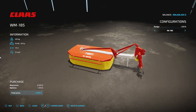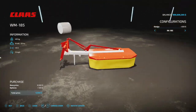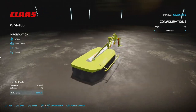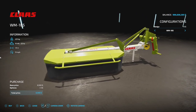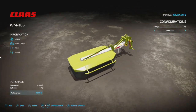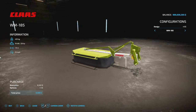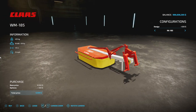This one's kind of neat from Triple A Modding: the WM 185 mower, available in Claas colors as well. It is a smaller mower — we don't have any Claas tractors that would match up perfectly, but there are smaller tractors this would work great with. It weighs about half a ton, 26 horsepower, 1.9 meter working width, 13 miles per hour full working speed, and only two slots.